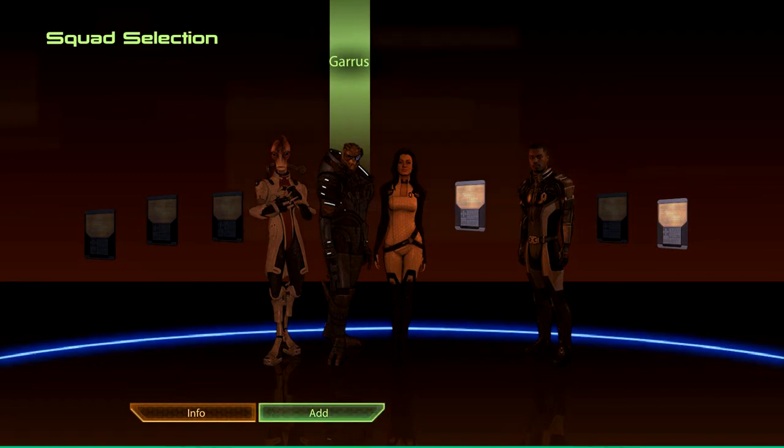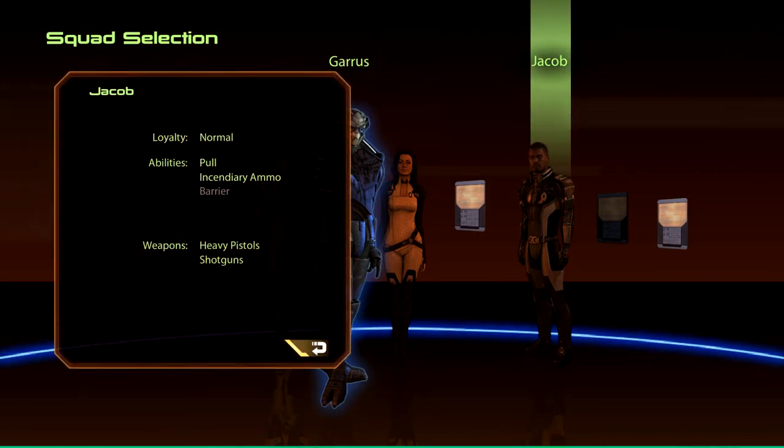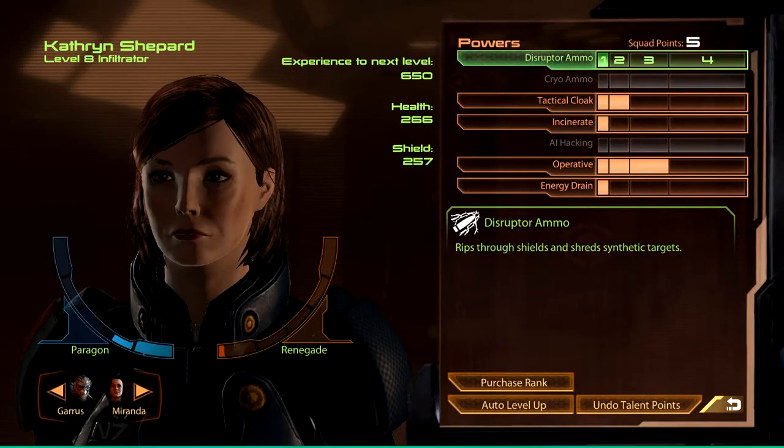I'm going to take Garrus along with me, but I'm going to take Miranda instead of Jacob, because I think Jacob is not that useful to us at the moment. His ammo does additional damage against armor, which is nice, but I have a skill that also reduces armor whenever I want. Pull is technically nice because it can distract enemies, but it doesn't fit too well with the group. Garrus and I would rather keep away from the enemy, so we're going to take Miranda, because Miranda has certain abilities to just strip the enemy off their defenses, which is very useful — then Garrus and I can go in for the sniper rifle shot and kill enemies.